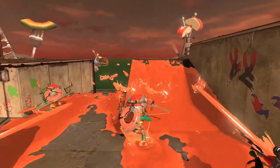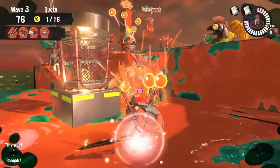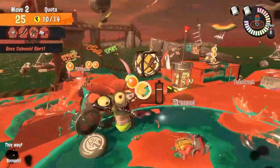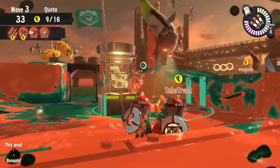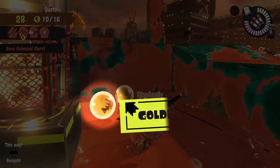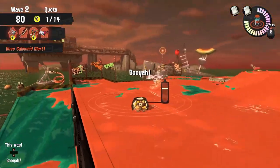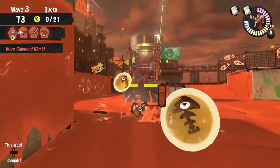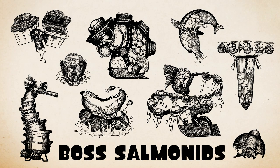Salmon Run is a cooperative job that requires four players to work together to collect Power Eggs from advancing Salmonids. This part-time gig is rumored to be a little fishy, but it pays pretty well. By defeating particularly ferocious creatures called Boss Salmonids, you can obtain valuable Golden Eggs. You'll need to collect and deliver plenty of Golden Eggs to complete this job. This time around, we've confirmed some new types of Boss Salmonids.